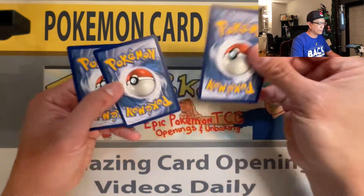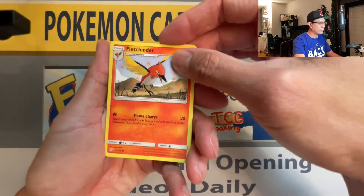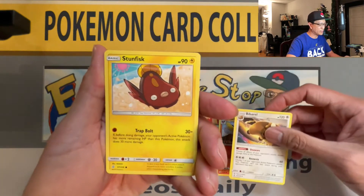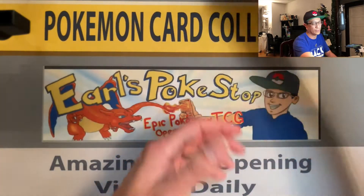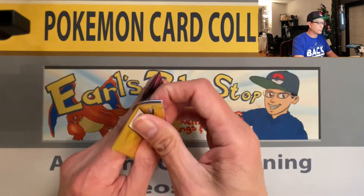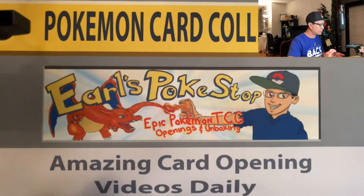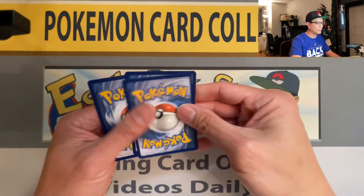Middle to the back — Legendery Bibarel and a Stunfisk non-holo rare. Just keep going, just keep opening packs — just having fun, that's what this channel is all about.